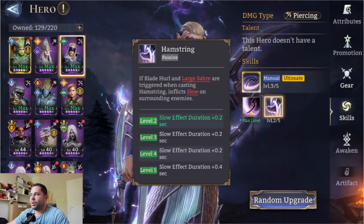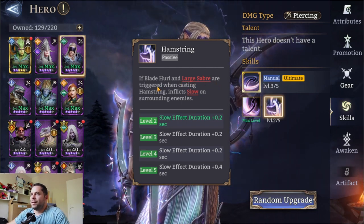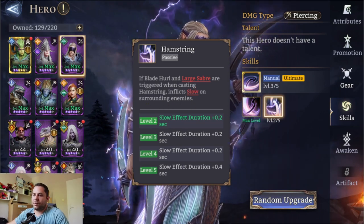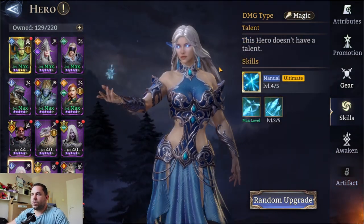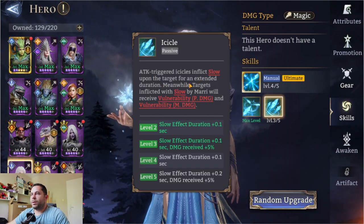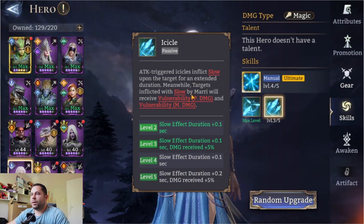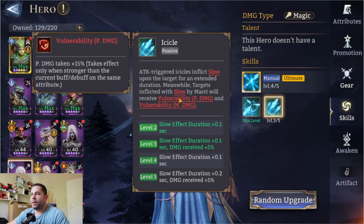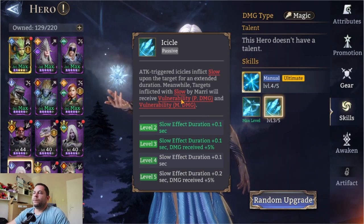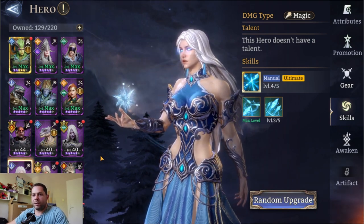For example, my slow hero Delwin — his passive Hunt and Watch: Sabre is triggered when casting Hamstring, which inflicts slow on surrounding enemies. This one also does a slow attack: triggered circle inflicts slow upon the target for an extended duration. Meanwhile, targets afflicted with slow by Mari will receive vulnerability, basically taking 50% more physical damage. Slow is really important for all kinds of stages.